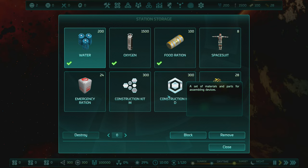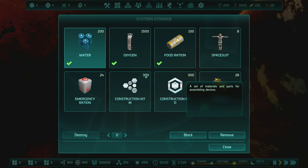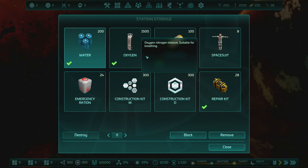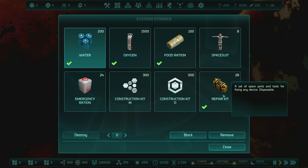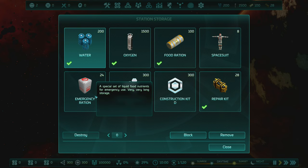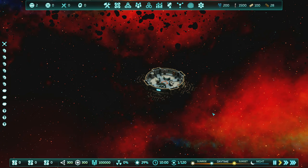There's Construction Kit M for modules and Construction Kit D for devices. You can only assemble things based on what you have, so if you run out you need to obtain more through trade, space debris, probes, or salvaging. We also have water, oxygen, food rations, and repair kits - repair kits are disposable and you'll need to make more continuously. Emergency rations are for when food is critically low. Crew also use space suits for EVA - these deteriorate after each use and need replacing.